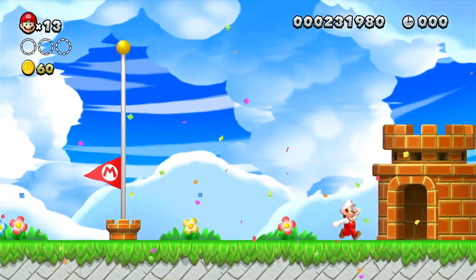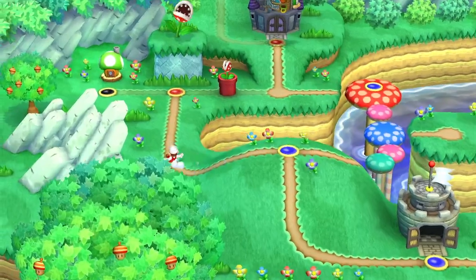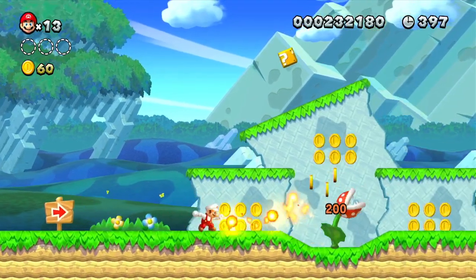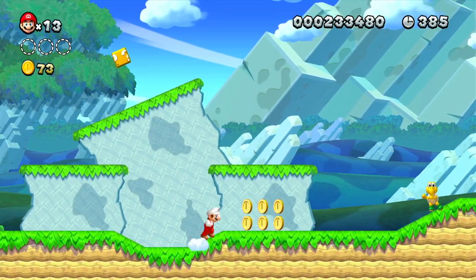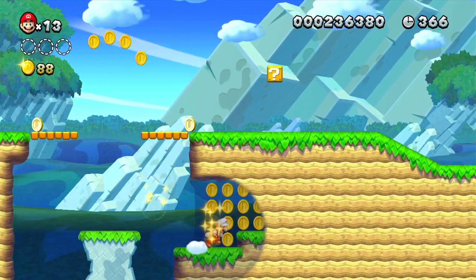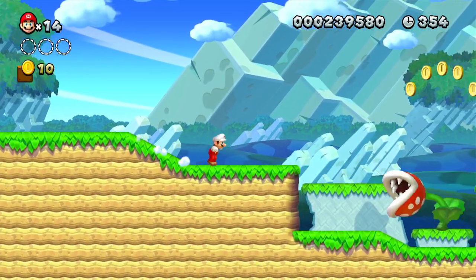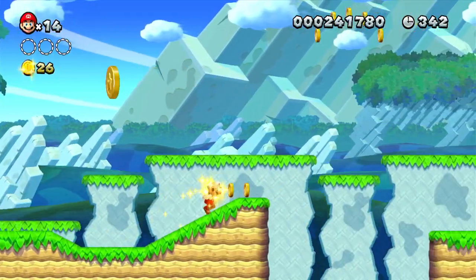That stage is out of the way, but unfortunately we don't have the baby Yoshi — that's where he would have been right there. Now let's go over to the Piranha Plant stage — Rise of the Piranha Plants. Those big piranha plants actually take three hits to take them out. So we have to take out a bunch of piranha plants in this stage — this would have been a good stage for the pink baby Yoshi, or just any baby Yoshi in general.